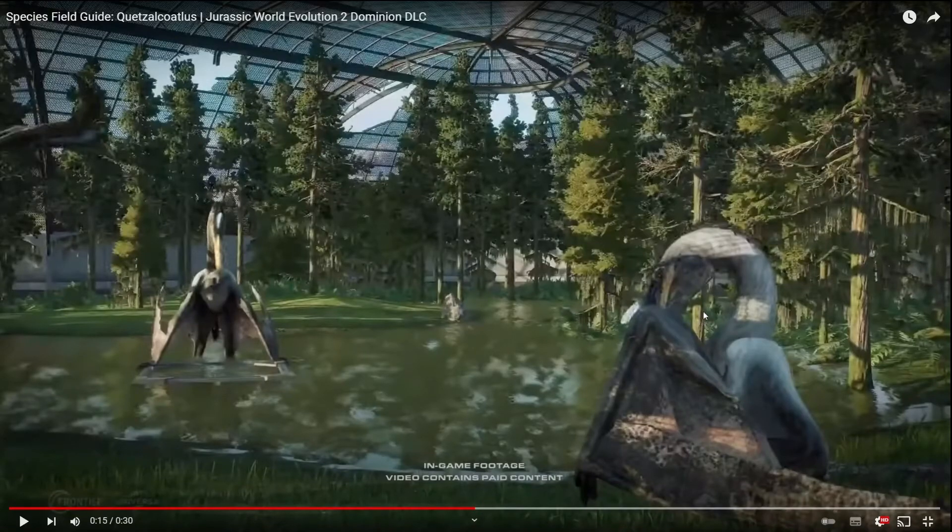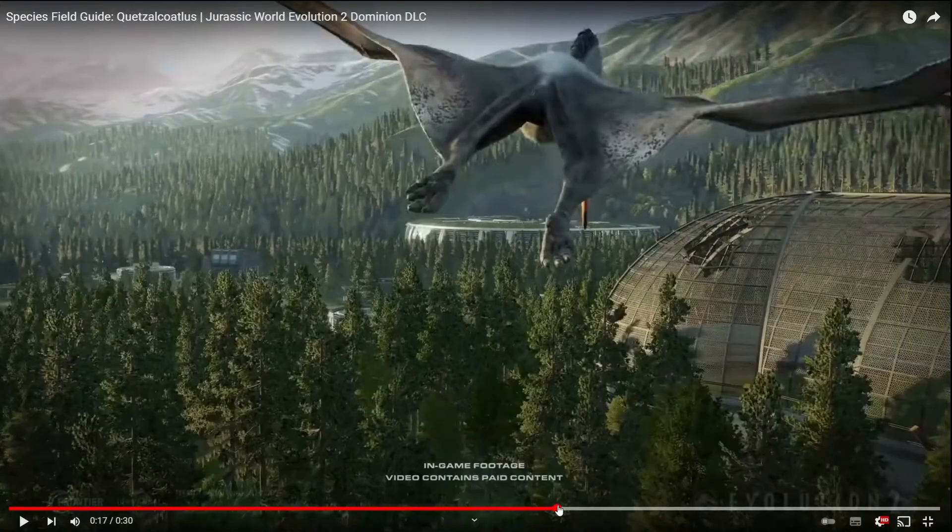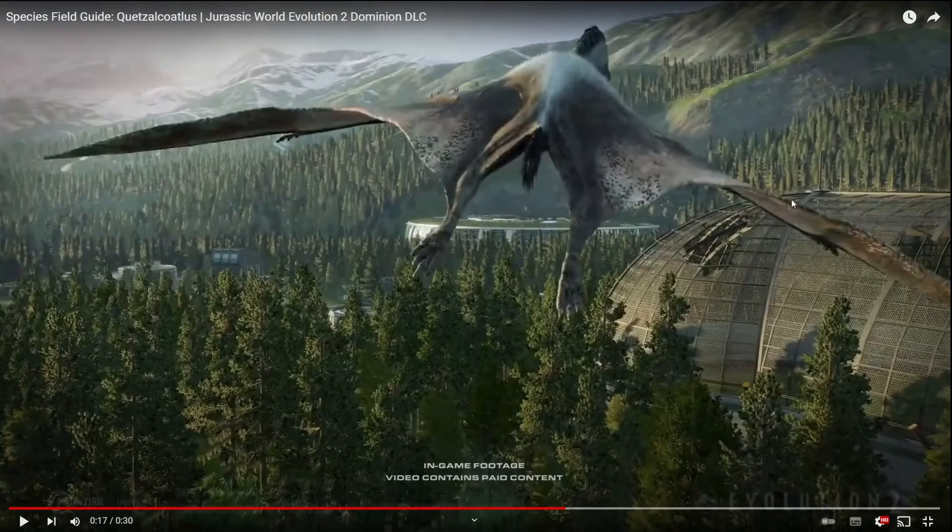Next we see the Quetzalcoatlus picking or cleaning its wing, and then the Quetzalcoatlus eating from the feeder, and then another Quetzalcoatlus there. Then we see a Quetzalcoatlus that's broken out — this is the Biosyn sanctuary, this is an aviary. Wait, if that's the Biosyn sanctuary, then we get to make or rescue a Quetzalcoatlus. That's amazing — that is absolutely amazing. In the new campaign we get to make a Quetzalcoatlus!